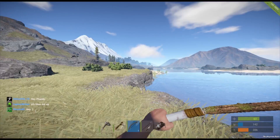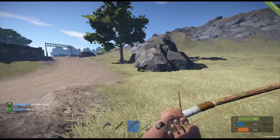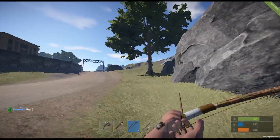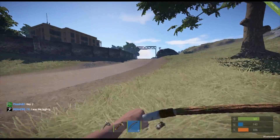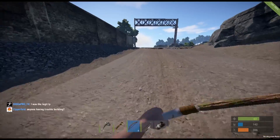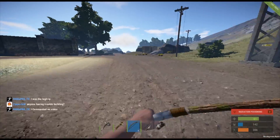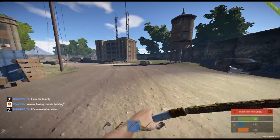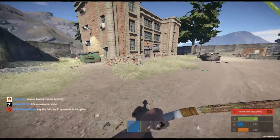We're here on the Hapis map and they have 'unsucked' it, as their wording goes. They've added seven handmade rad towns. I really hope there's not radiation — damn, there is. We're gonna have to make it quick. Here's our first one. We've got some dead folks, and these are all handmade and they look gorgeous.